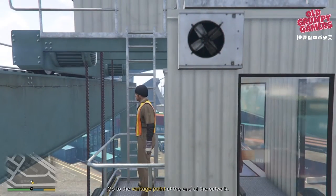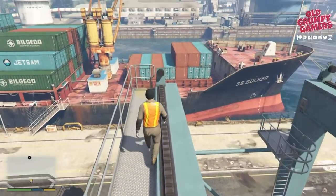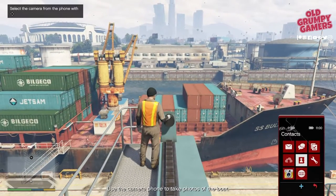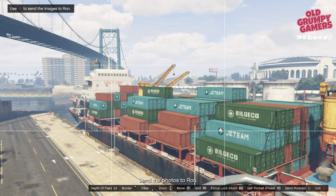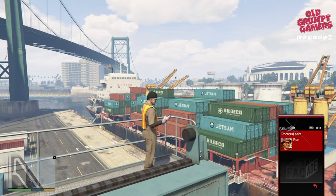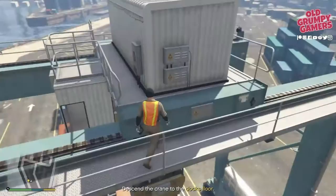Trevor will clamber out. Climb up the ladder, head out to the end of the boom and get the camera out. We need three photos: the front, the middle and the back of the ship. Take all three, then send off the photos — the phone will pop up, just send those off.